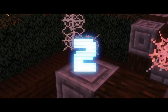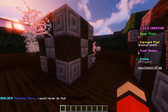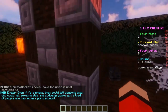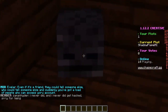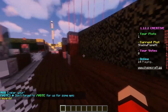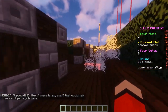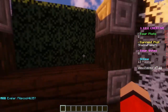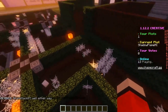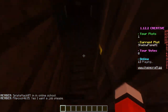Taking the number two spot today is ShadowFlameMC with their rather nice build. Look at the detail — cobwebs everywhere, skeleton heads, pumpkins, detailed walls, hedges with skeletons added to the mix. There's a really nice water feature with wither skeletons, regular skeletons, and jack-o-lanterns. I really like the redstone torches — you kind of wonder what this place looks like at night. Let's do some parkour to get around.